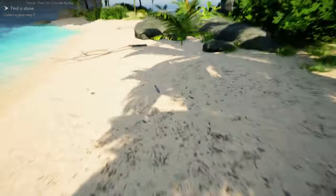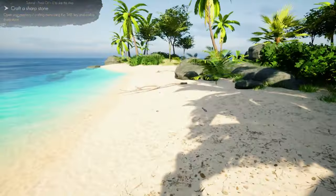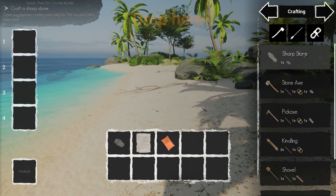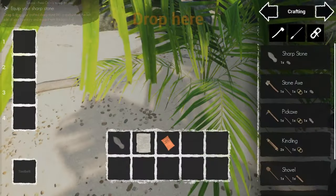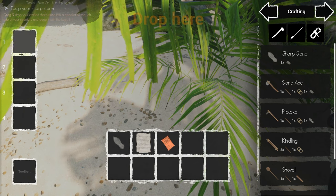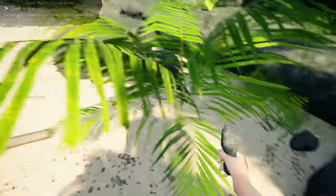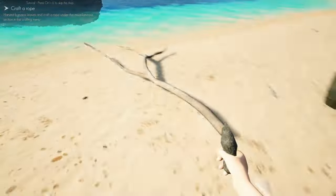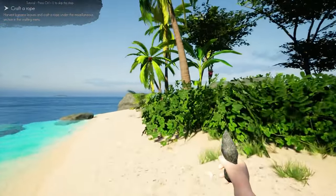Collect the stone using E. The good thing is if you've already completed a tutorial step, you can skip it by pressing Ctrl+U to get to the next step. In the crafting menu you can see the sharp stone — just click it and it's made; there's no crafting time, it happens immediately. To get items into hotkeys, drag them with the left mouse button. Press one and you have it in hand, just like any other game in the genre.